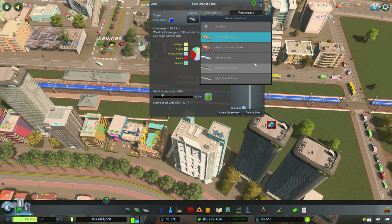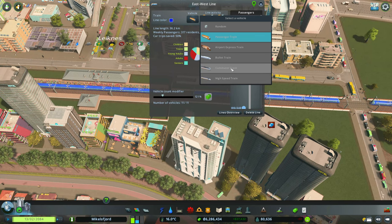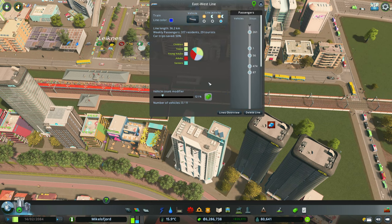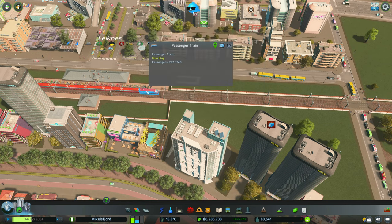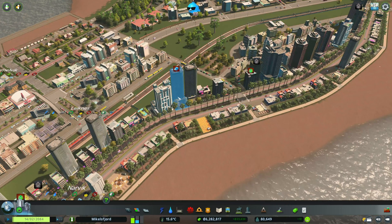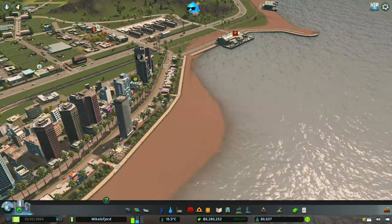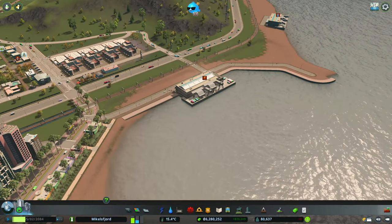We're going to go with the commuter train — that gives us something like 400 per train. Hopefully that solves the problem. We can already see a 'none of goods to sell' issue, which is part of the reason we're putting in this cargo port today. Of course I made the mistake of putting in two commuter trains so there's no refund for me.